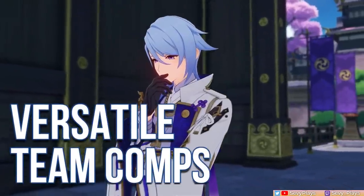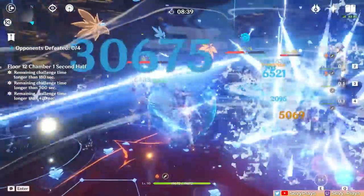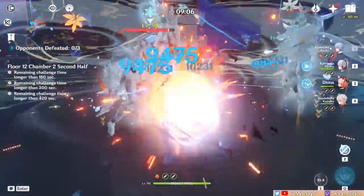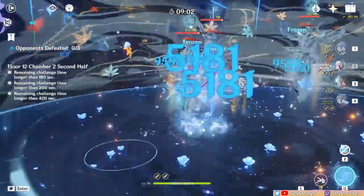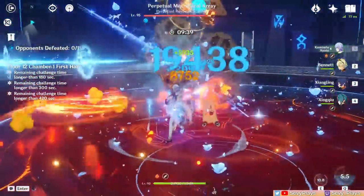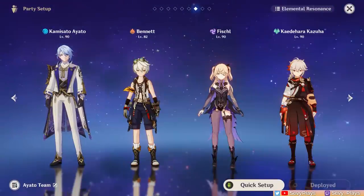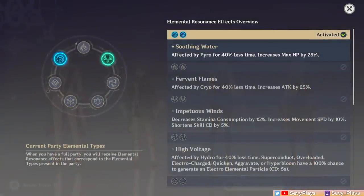Another one of Ayato's biggest advantages is how versatile he is with team comps. He has various on-field and off-field Hydro utilities, making him quite flexible to fit in team templates that need a Hydro unit. From his early release, he has already starred in many strong team templates: a hypercarry comp, vaporize, taser, freeze, and soup teams to name a few. Thanks to the reworked Hydro resonance, Ayato gets a bit more value from the added HP when accompanied by a Hydro teammate.